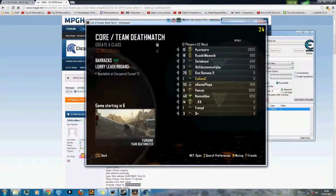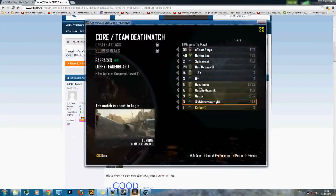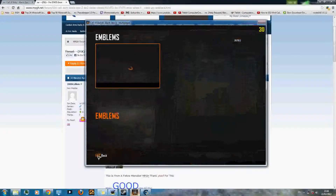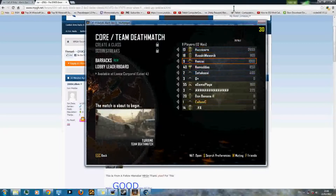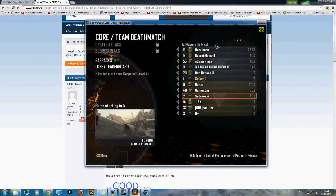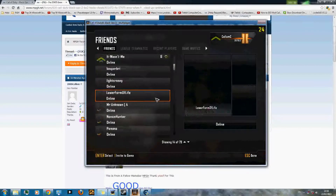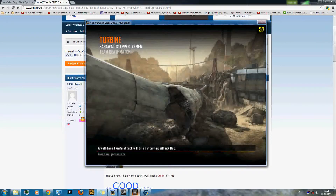Now if I go find a public match, just choose a match like normally. Join the game, get one kill, and back out. You can stay in the game if you want, but I'm just going to back out.